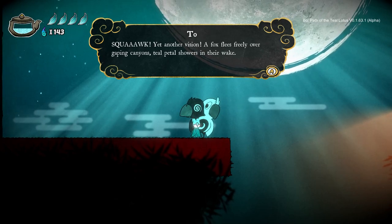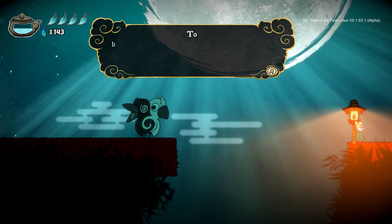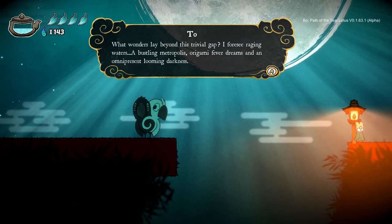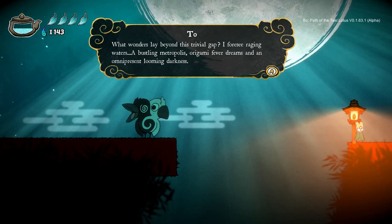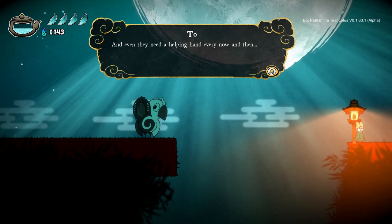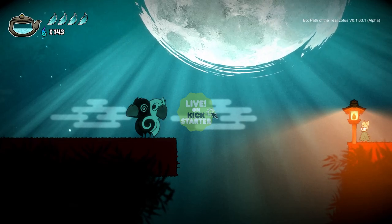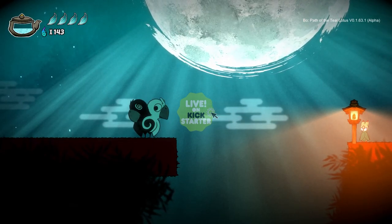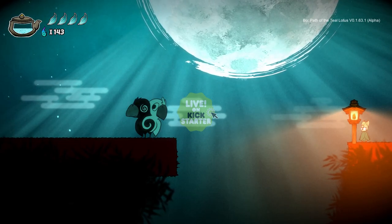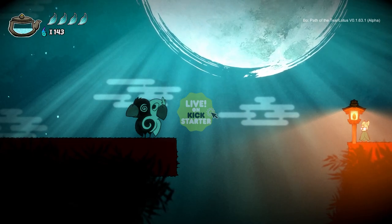The bird NPC marks the end of the demo with a vision: "A fox flies freely over gaping canyons, teal petals shower in their wake — it's the end of the demo. What wonders lay beyond this trivial gap? I foresee raging waters, a bustling metropolis, origami fever dreams, and an omnipresent looming darkness — but alas, the kami are still developing it." The game takes us to the Kickstarter page directly. At the time of recording, the pledge goal was $35,000 and they've raised almost twice that — $63,340 — already reaching stretch goals.